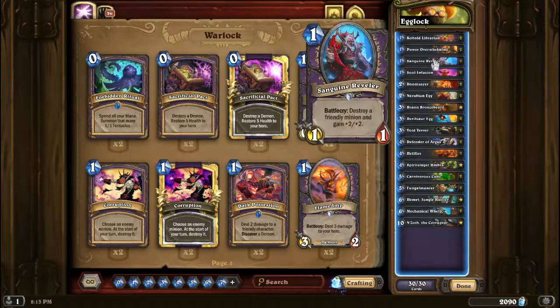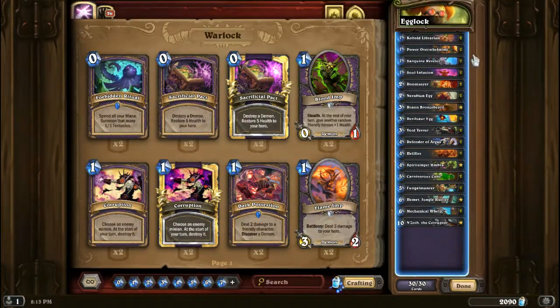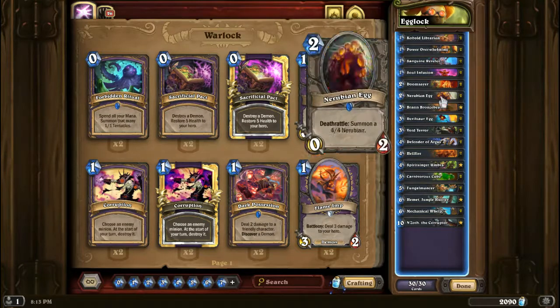Alright, so this is the deck we've built for today. This is an Egglock deck — obviously it's going to be a terrible deck, it's not meant for climbing the ladder. In fact, all the decks in this series are not meant for climbing the ladder. The idea behind this deck is that you put in a bunch of eggs, such as your Nerubian Egg and your Devil's Saw Egg.